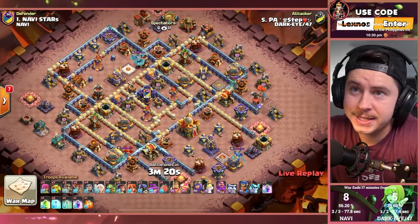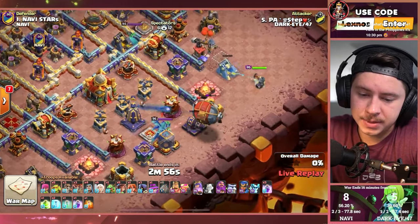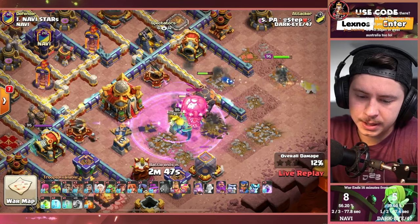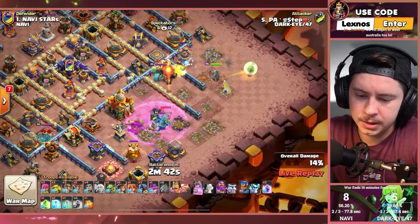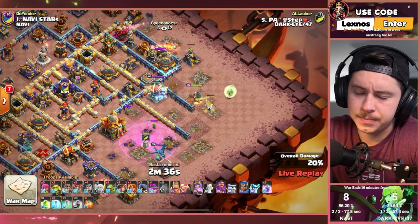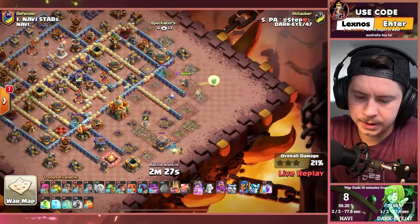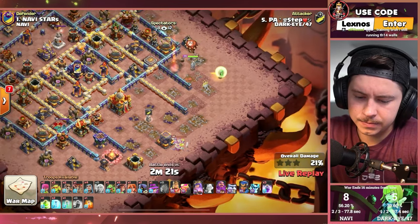Queen Charge Root Riders for DarkEye47 — they have to triple to keep their lead. A couple of Balloons on the right side of the base, trying to get rid of that cannon and test for traps for the Battle Blimp. Pop it open before it has a chance to wake up the Town Hall. Yetis get distracted by the Barbarian King — Yeti might get everything except the Town Hall. Queen walking to the upper right, takes the Ricochet Cannon out but loses the Unicorn in the process. One more Headhunter to get the Barbarian King down — it does not work.